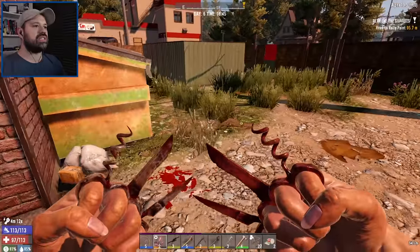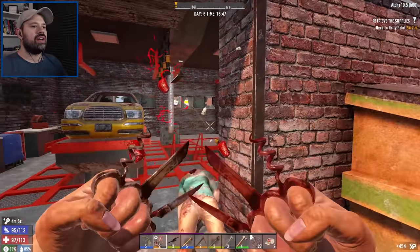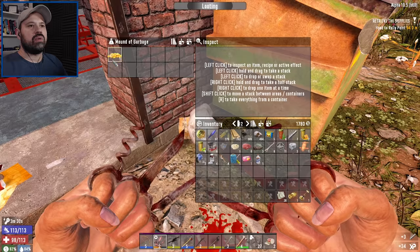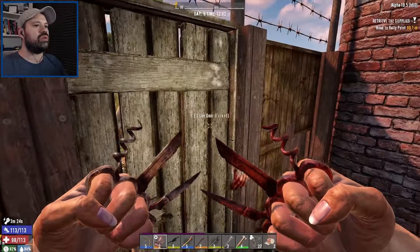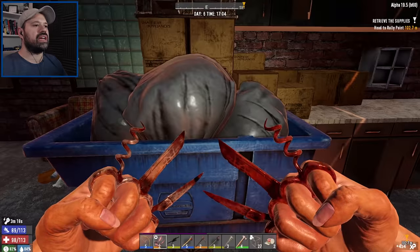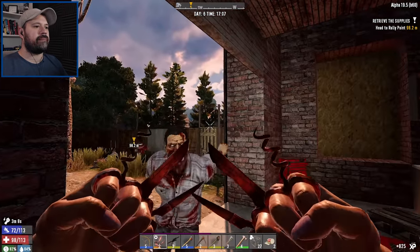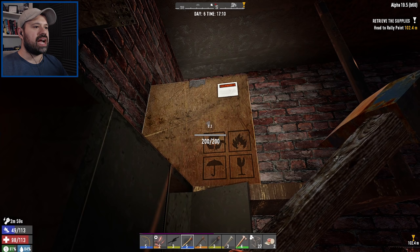Do we have any dogs in the background? No, okay. We have a car here, maybe we find some wheels or acid in there. We got some seeds - that is really good. Somebody's coming through here. Let's go down here and check out what else we have. Hello. Are we gonna get lucky - acid or wheels, car parts?